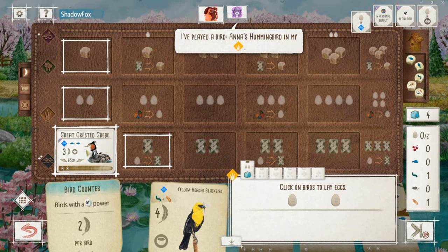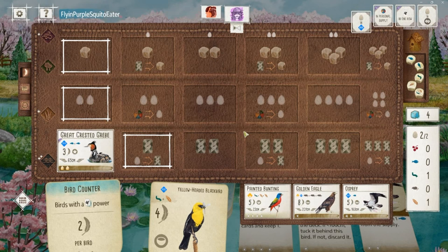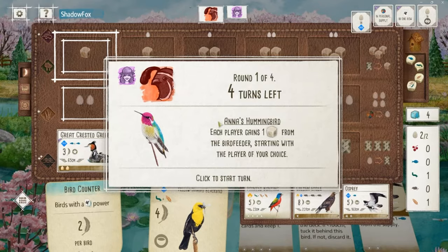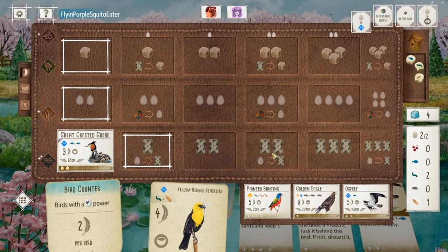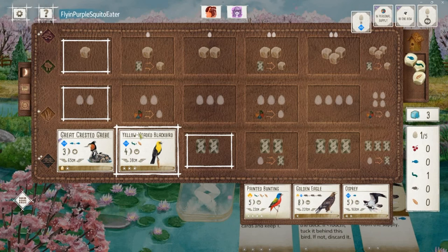There's a hummingbird for my opponent in the grasslands — that's a good sign, getting some extra food. Especially since we overpaid for the Grebe, we still have the food on deck for the Blackbird. That hummingbird could give us a little bit of extra food that we need to continue our plan of attack. We get some free food — I always love that. I'm gonna grab a worm because it's a pretty useful food type in general, throw it on the Blackbird, and now we've got our card draw ready to rev up.